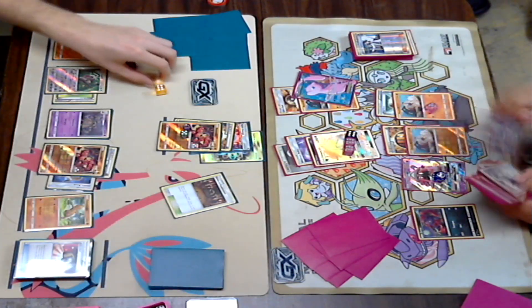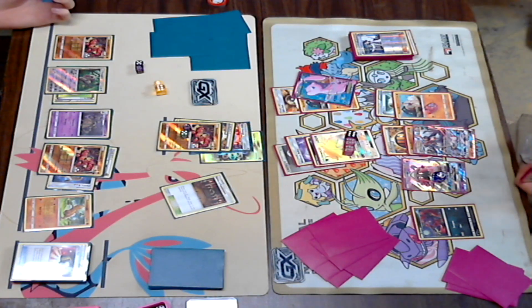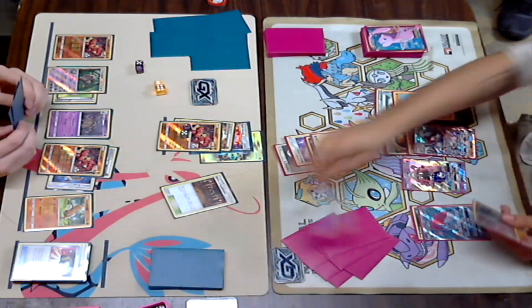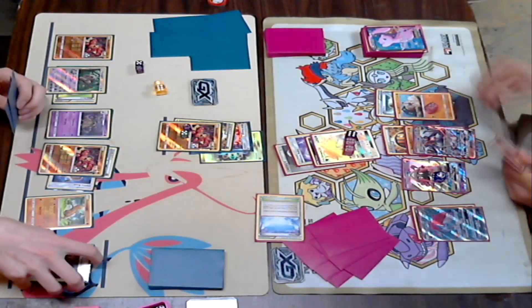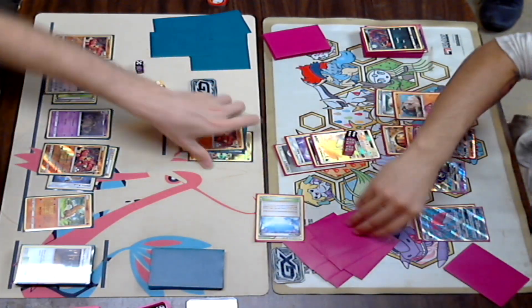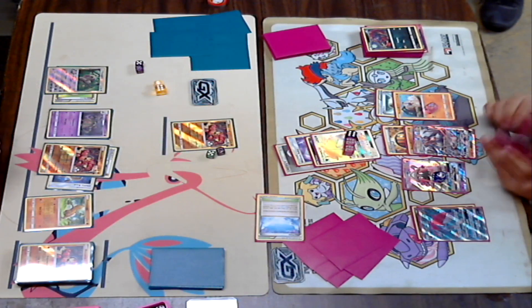He Ultra Balls away a Mew EX and a Rockruff — maybe a Lycanroc. Yep, Lycanroc, and he's gonna Bloodthirsty Eyes something up. He wants to take a prize here with his Zoroark. Sky Field comes down. He doesn't Bloodthirsty Eyes — he's gonna take the knockout on this Baby Buzzwole here. He's swinging for the knockout, cleaning up that Buzzwole.